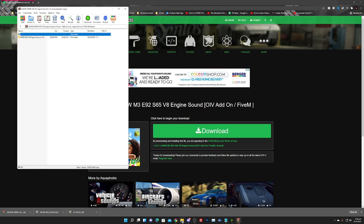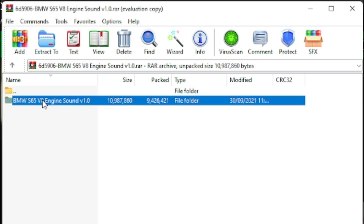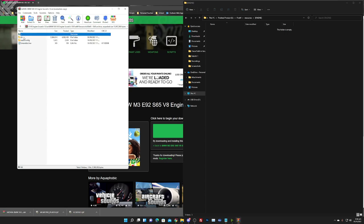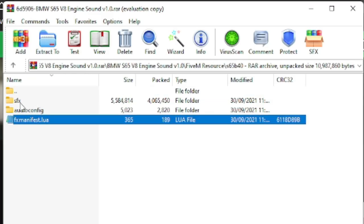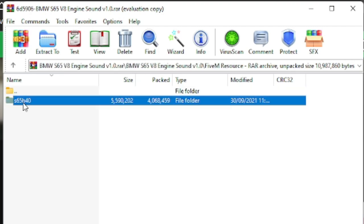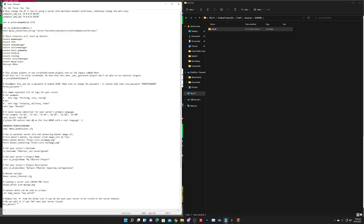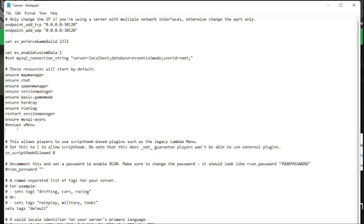Once we open up the engine sound folder, it's already going to be FiveM-ready. You're going to have the fxmanifest.lua, the audio config, and the sound effects. All you have to do is drag and drop that into your resources folder. Then go to your server.cfg, and under your resources you're going to put the pound sign 'ensure' or 'start' followed by the exact name the file is named — in this case 's65b40' — then press save.